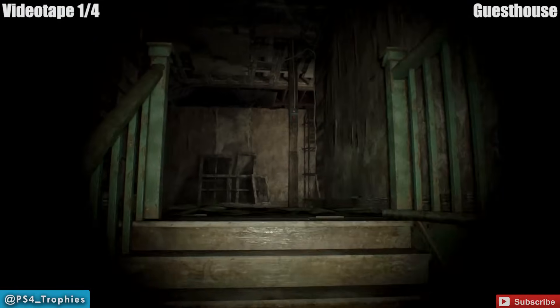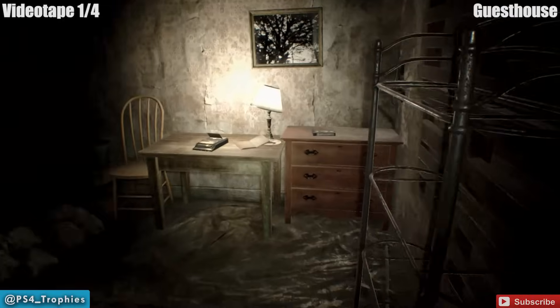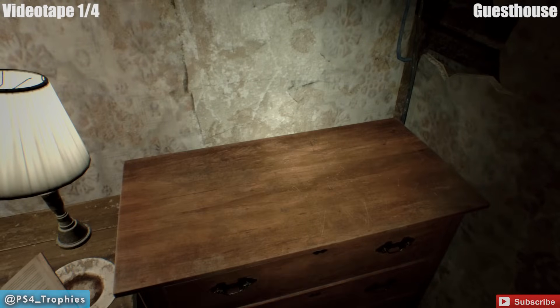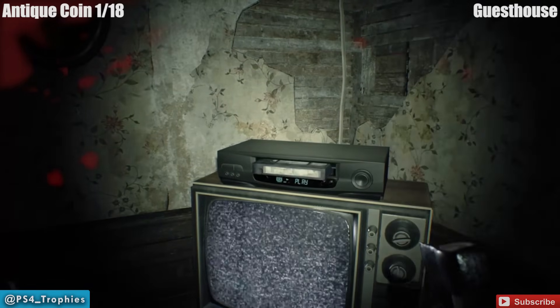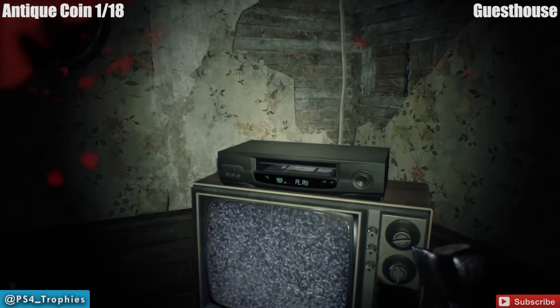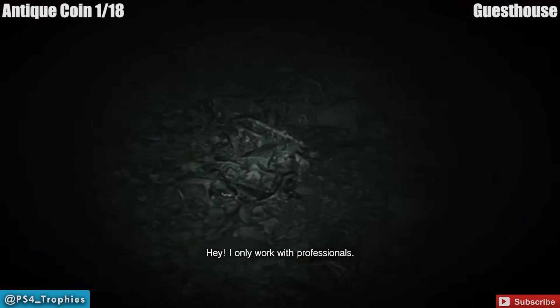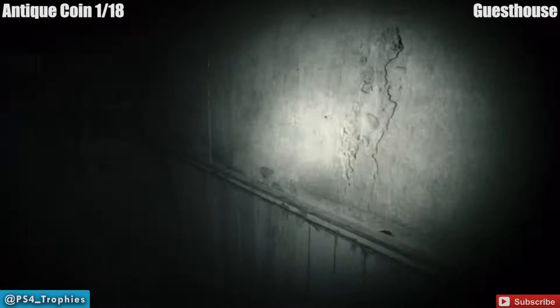The ones in the guest house you have to get before you leave because you're not coming back. The first videotape is right next to the save point — pick that up. Take that videotape and put it into the VCR. You may have noticed a locked drawer in the kitchen — there are no lock picks in the house, but if you put in the videotape right underneath where you start, you'll get a lock pick.